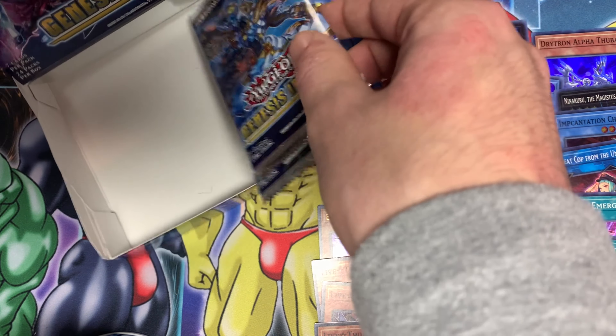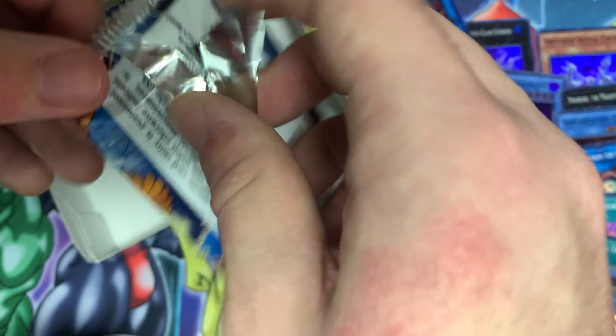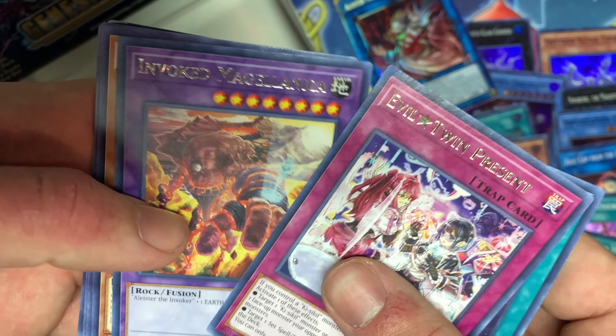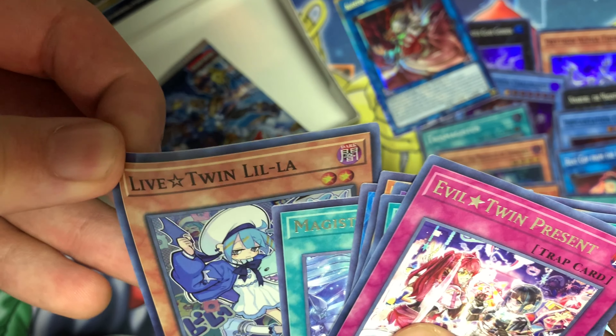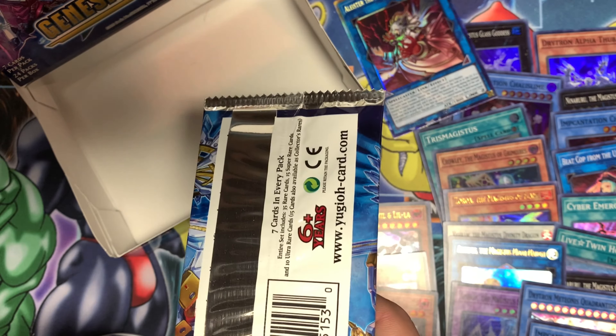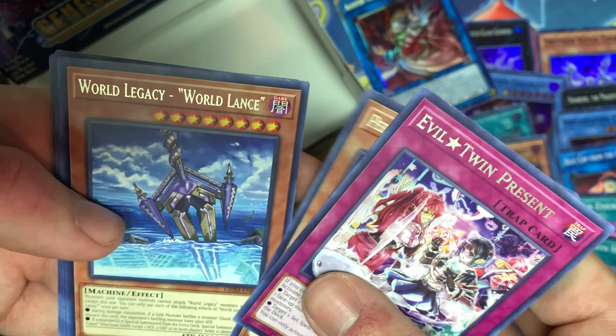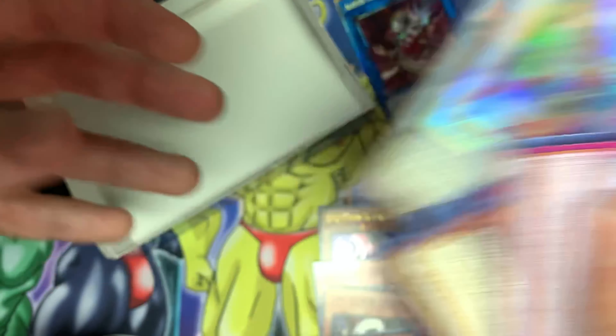Unicorn, Ben 10, Foolish Burial, and Demion, Born from Draconis, Cybers Gadget, Incantation Chalice Slime — there's our playset. Got all the Chalice Slimes. Last two packs — Drytron and Magistus. Let's open the Magistus one first. Evil Twin Present, Drytron Eclipse, Invoked Magellanica, Performage Damage Juggler, Nightmare Griffin, Magistus Invocation, and there's our damaged Live Twin Lilla — not so good. Final pack: Evil Twin Present, Performage Damage Juggler, World Lance, Drytron Zeta Altais, Nightmare Phoenix, Bottomless Trap Hole, Varam the Magistus Divinity Dragon. That's the whole box — let me clean it up and show you the rates.